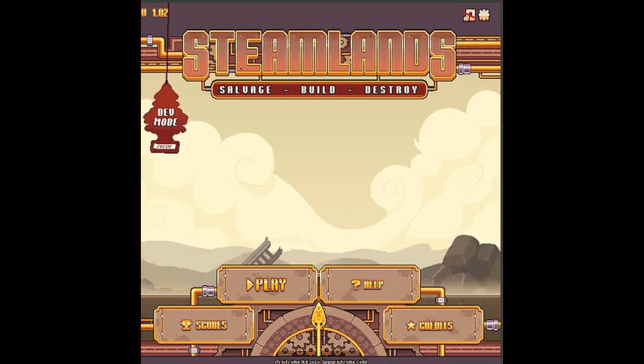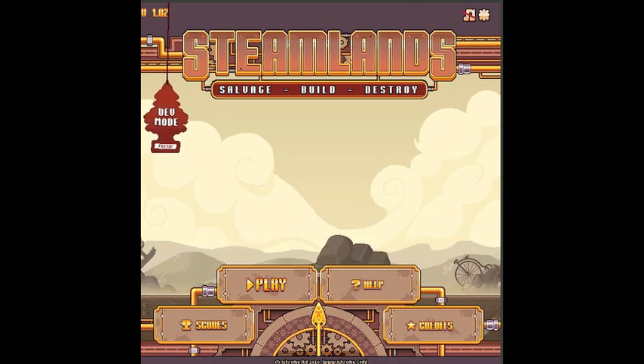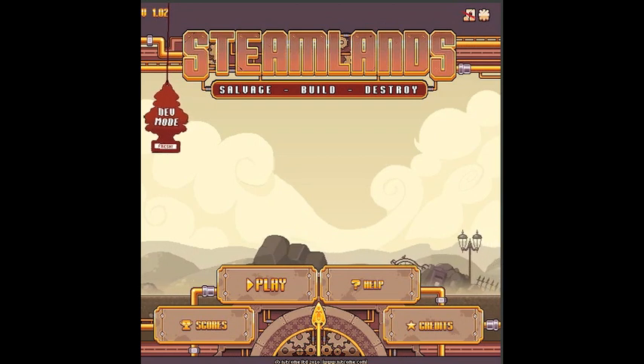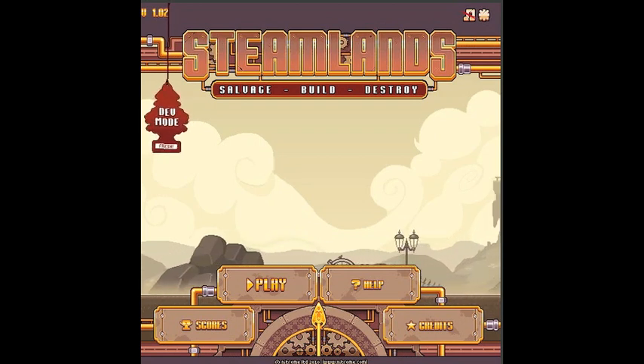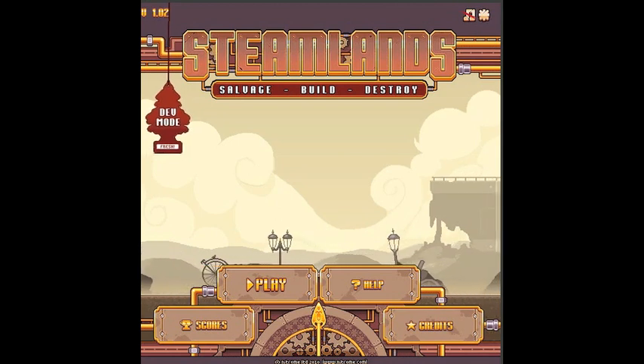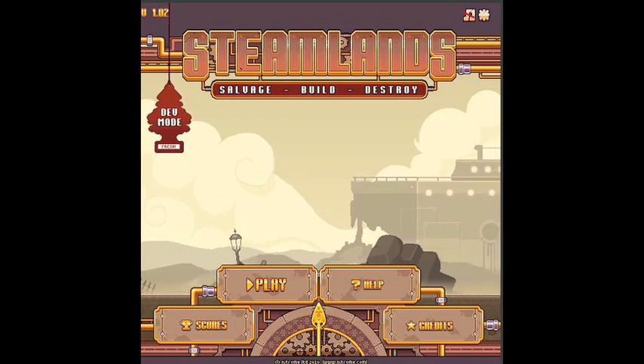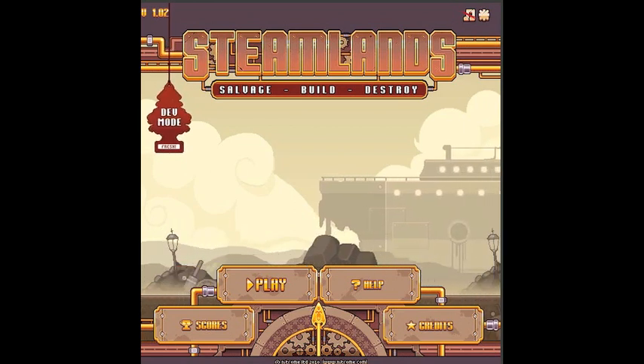Dev mode was always available by entering a cheat code on the title screen. Now it's easier to get to because we'd like to see what you, the fans, can make with it. We always plan to keep slowly expanding Steamlands with new content, and our first expansion is going to be extending the world map with fan-made levels. We've even put in new weapons for you guys to design levels around, and they're pretty cool weapons as well.